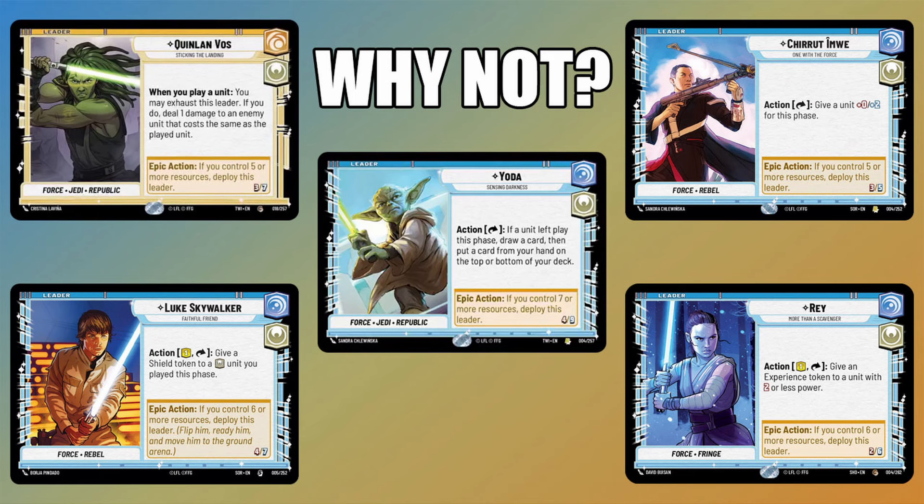There are a lot of leaders which could be chosen, as this is a deck particularly based on the Force trait itself. So we do have on the screen now some of the other Force leaders in these colors. Starting off, we have Quinlan Vos, a Cunning leader who deploys one resource turn earlier, only needing five resources. Quinlan Vos's ability is going to be a little bit more offensive, dealing damage as opposed to restoring damage on our units. His strategy is really going to be more on equipping him and making him stronger, or playing units to trigger damage on their units.